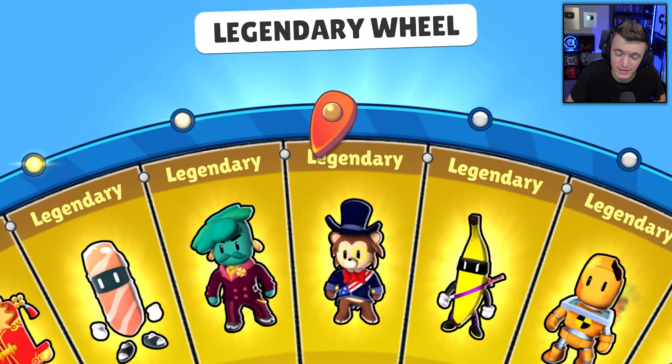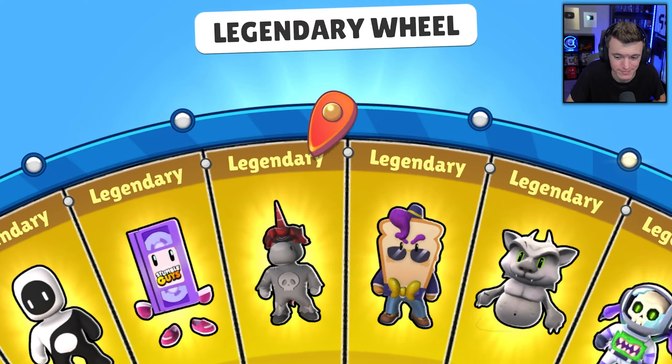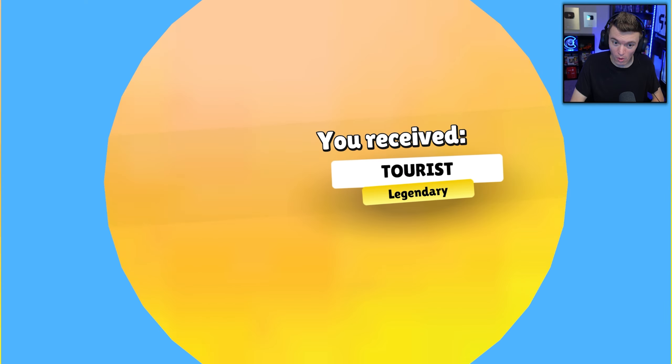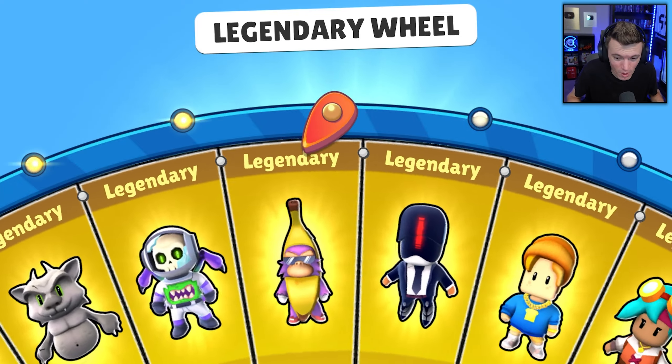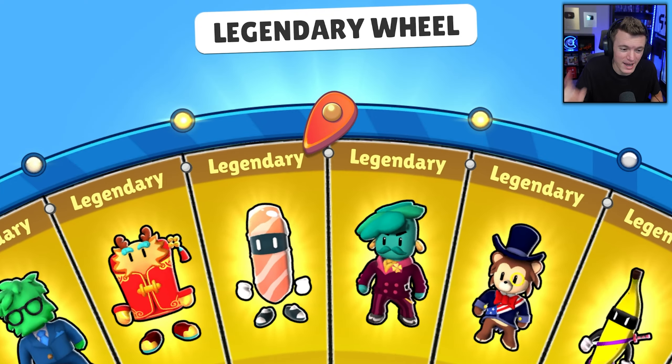Tourist - I completely forgot about Tourist! Let's go! Now Red Envelope is officially the last one we need.